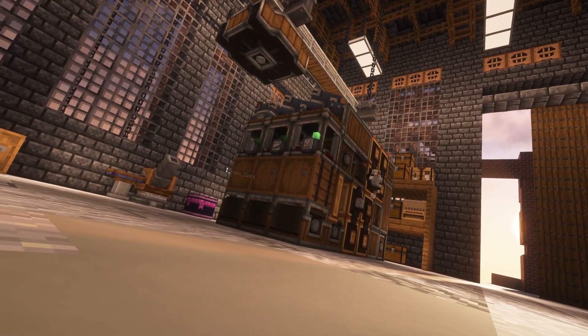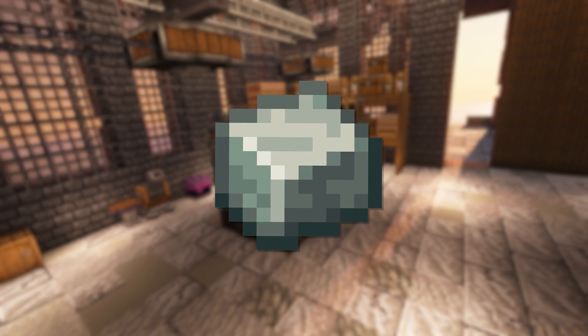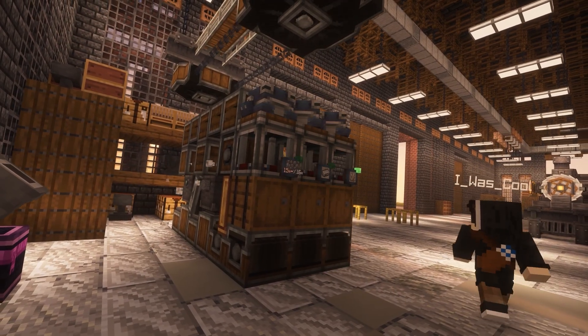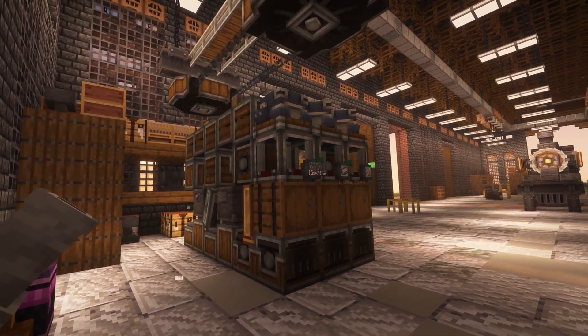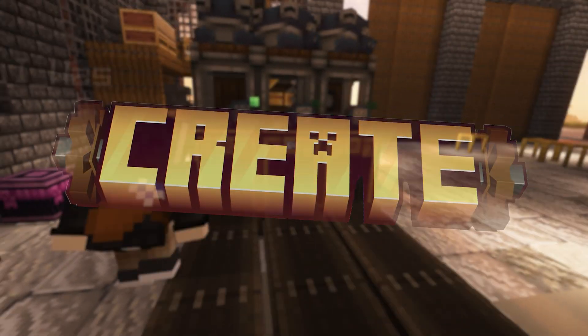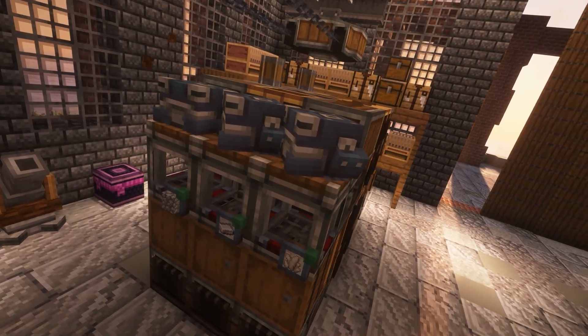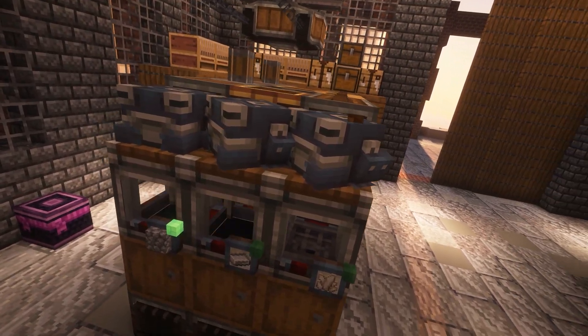This extremely compact Andesite Alloy farm is capable of generating over 4,000 Andesite Alloy per hour, all while retaining an extremely compact 3x4x5 design. Additionally, this machine will work on any version of the Create mod, with the flexibility of belting items into the machine or using Create post-production features to make the machine operational.